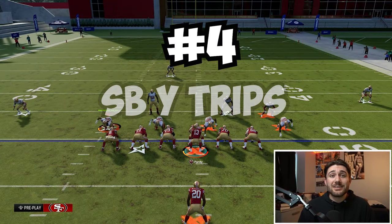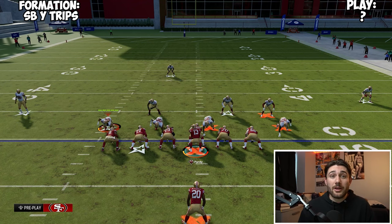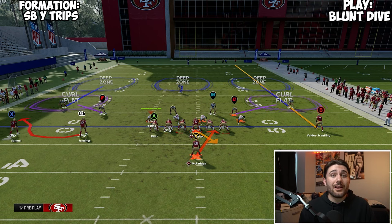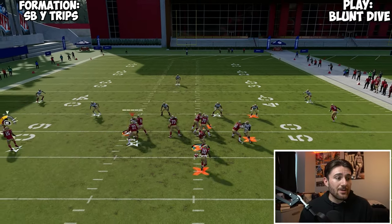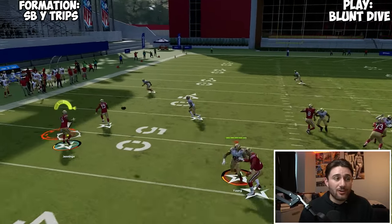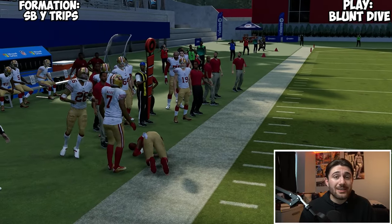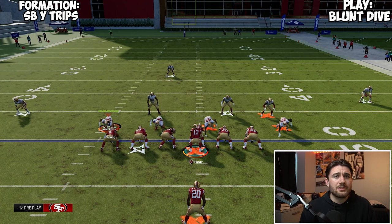The next formation is Single Back Y Trips, and just like a lot of these formations, it has a really great RPO in the Blunt Dive. The way you're going to want to run this is to be on a hash with your trips to the wide side. You're just going to snap it and throw this versus zone coverage — you're going to get beautiful leverage, especially running it to the wide side. It's a really good play; you either throw it or you run it.